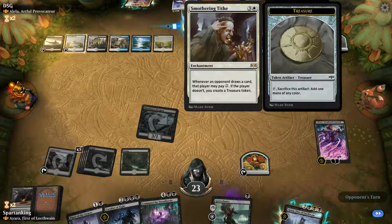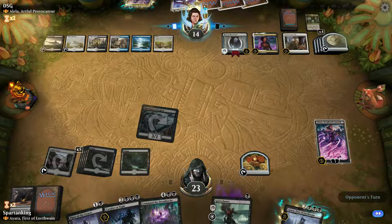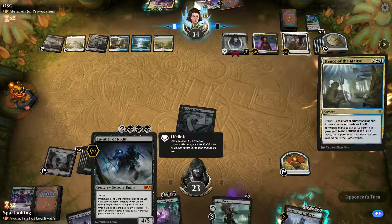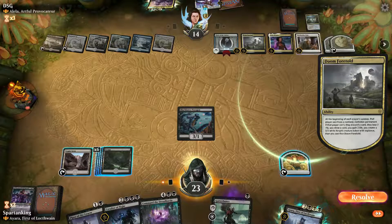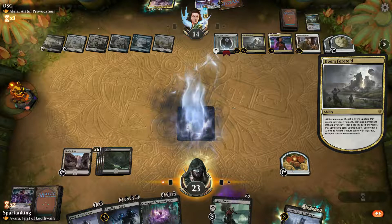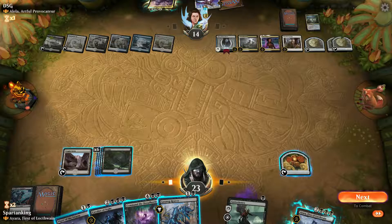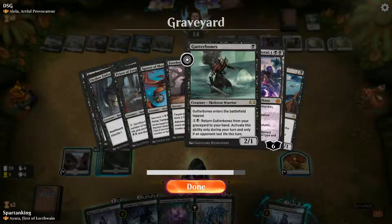Good. Time to go. Come on. All those enchantments and artifacts come out — if that player can't, they discard a card. Much can survive this.